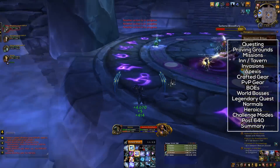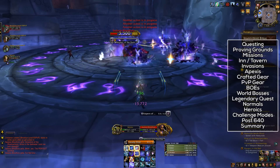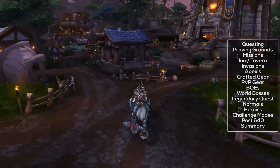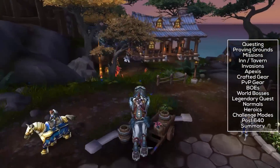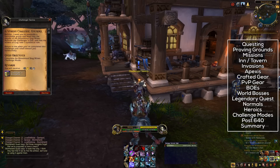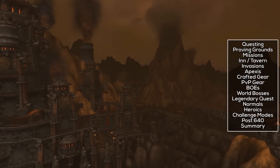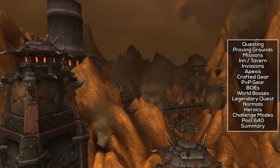Moving on, we have challenge modes. You can do challenge modes once you're item level 630, because that is the item level they start scaling up from. It's best to do these with a guild, as they will be quite hard initially. While the content scales from 630 onwards, the lack of well-itemized gear and sockets at the very start of the expansion will make it rather tricky. There is a daily quest from the challenger NPC outside the tavern in your faction's Ashran base. This quest will give you a box that can contain item level 640 LFR-quality gear, which is very good. LFR opens on the 9th of December, whereas you can do these challenge mode dungeons from the very start. All that garrison, crafting, and Apexis crystal stuff still applies to this part of the guide.